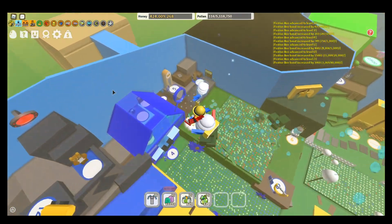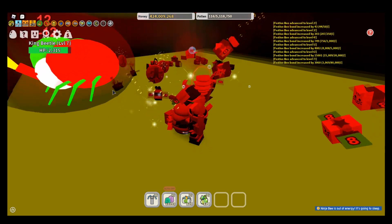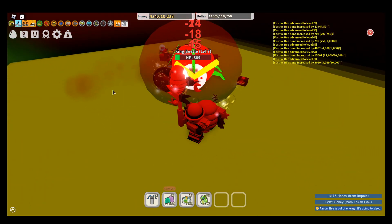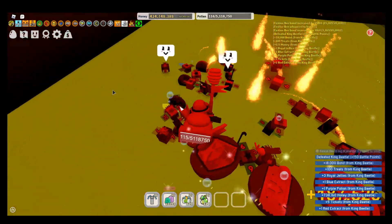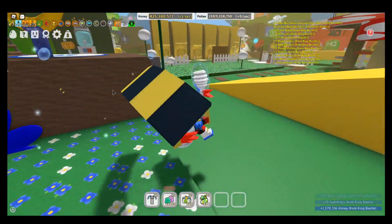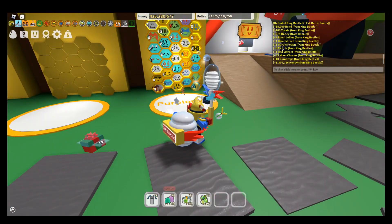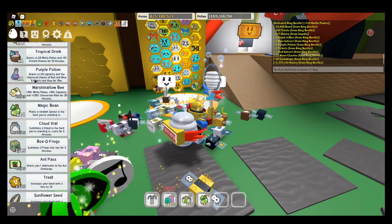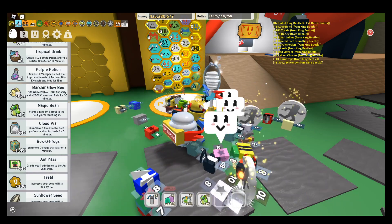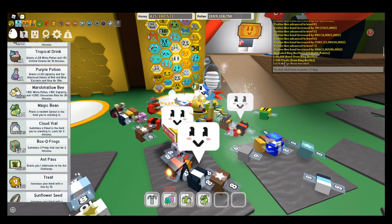Wait — yes, King Beetle! I didn't realize this would be here. Just in time for the video I guess. Get spikes. This is probably going to be another quick one because I've been leveling up my bees. And what did we get? A million honey, not bad — I guess I'm kind of poor so that means a lot to me. Ten gumdrops, 25 moon charms, one red extract, five tickets, one purple potion. Grants 1.25 times capacity and improved boosts of the red and blue extracts and glue for 15 minutes — wow, never had that before. One blue extract, three royal jellies, 100 treats, an 18,000 bond.